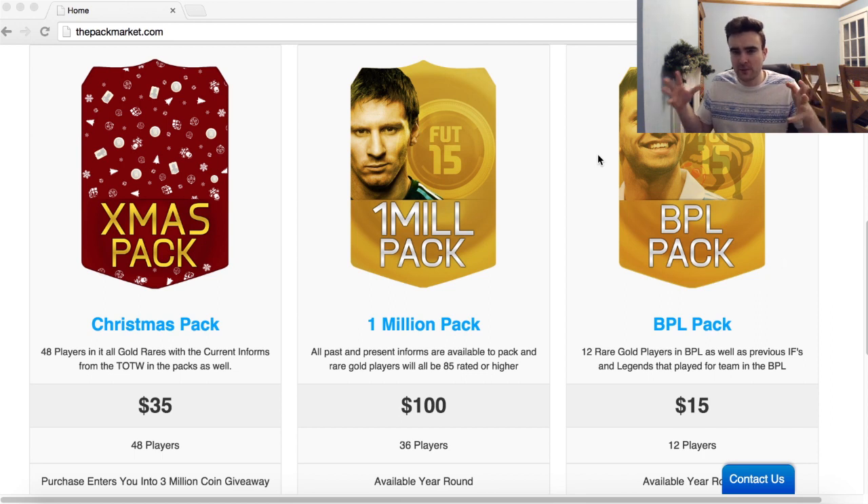You guys are a little bit confused about this — you pay for the packs with real money but you do get the coin value actually in FIFA, so you're not just paying to open an imaginary pack. You get all the coins that you get in the pack on your actual Ultimate Team and then you can go and buy the players that you got in the pack or any players that you guys do want.